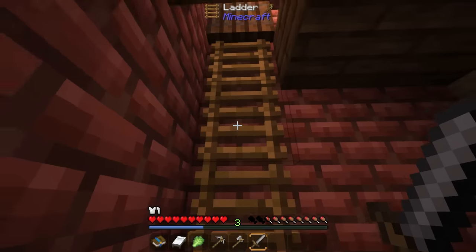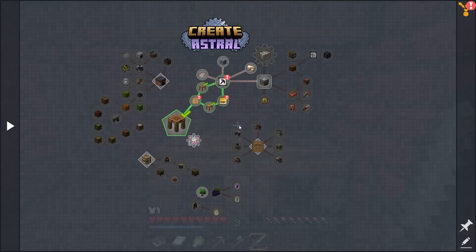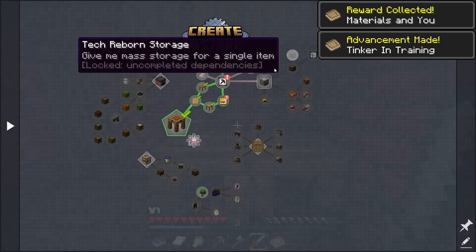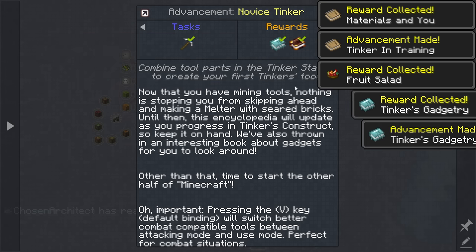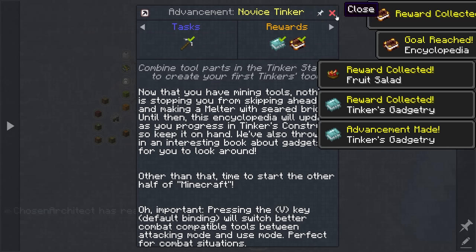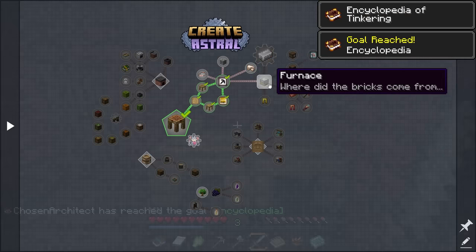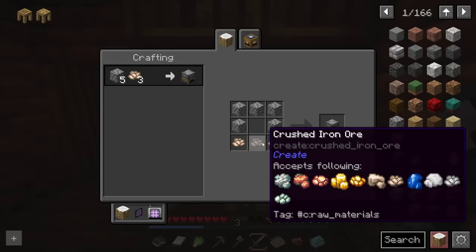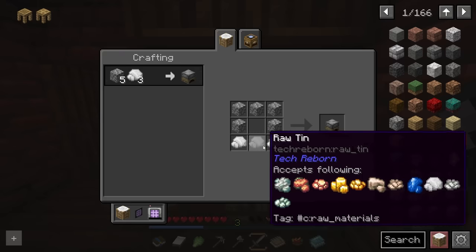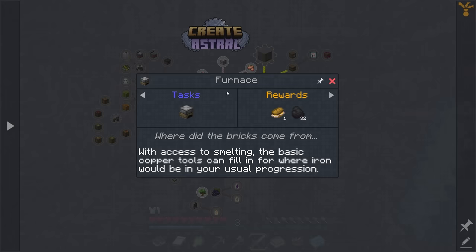I don't have a shovel because I don't really need one that bad early on, but we have everything we need. Opening the quest rewards gives us some food, nice things, and some books related to Tinker's Construct. Moving forward in the quest book, we need to make ourselves a furnace. The recipe requires some sort of ore, and then we're looking at just getting ores in general.